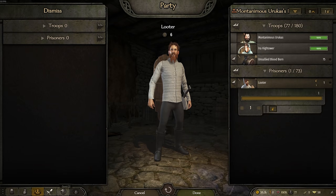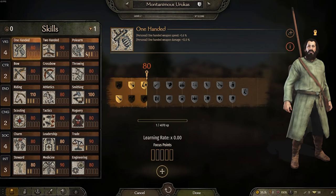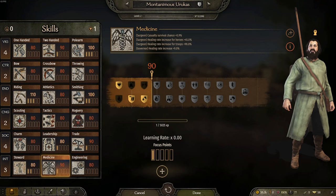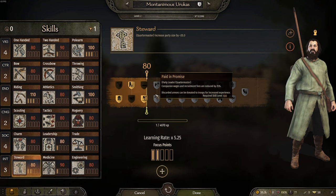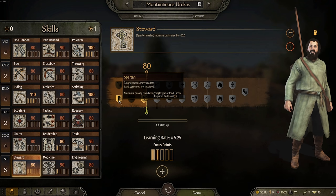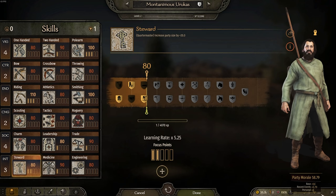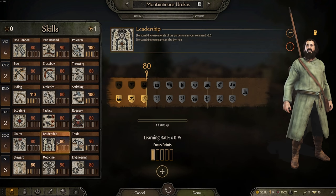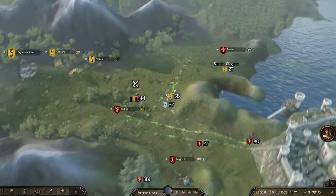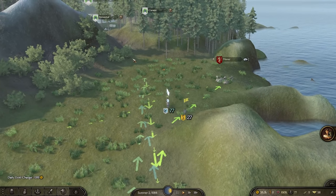We just leveled up as well, which is nice. We've got another focus point - we're a bit overqualified for our skills right now. Stewardship is great. I've already taken one perk that allows less food consumption and we don't get a morale penalty. Morale penalties are pretty important in this mod because we're using Realistic Battle, meaning we have to be very careful because our army will route if we're not cautious.